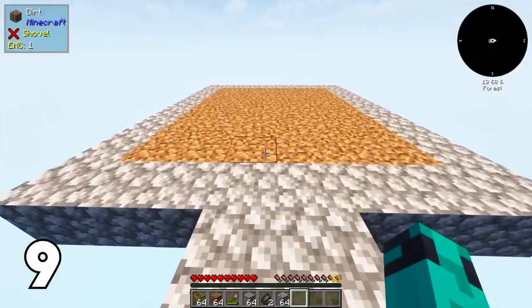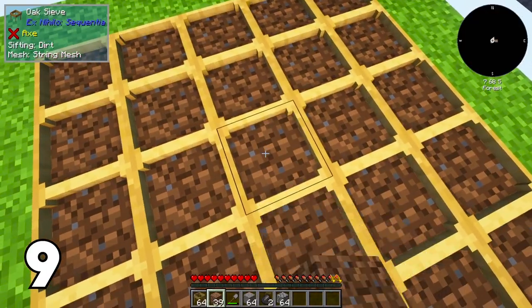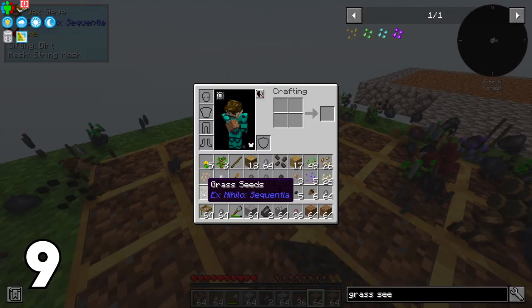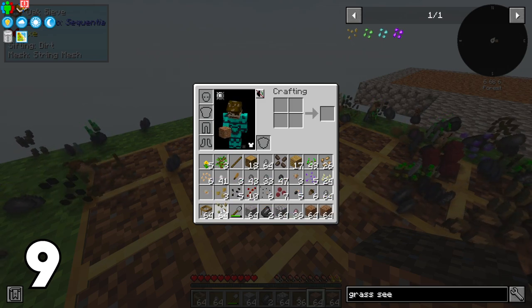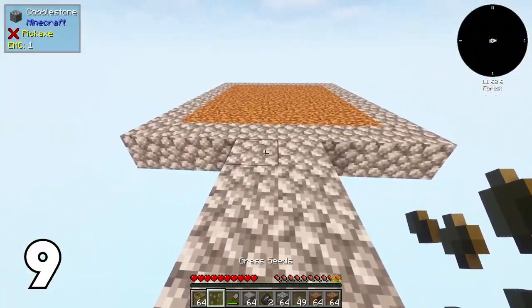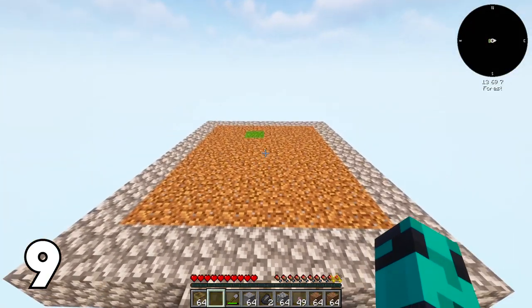Another tip I wish I knew earlier: if you sieve your dirt blocks, you have a small but real chance to get grass seeds. That way, if you're building another platform and you want grass to grow there, you don't have to have a long trail of dirt connecting to it — you can just pop the grass seeds down onto a block of dirt and you'll have a grass block there. It's about a 5% chance when you sift the dirt, and you need to sift dirt for other things too, like mycelium spores.